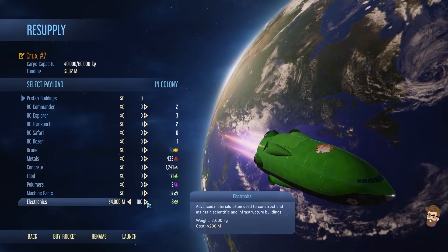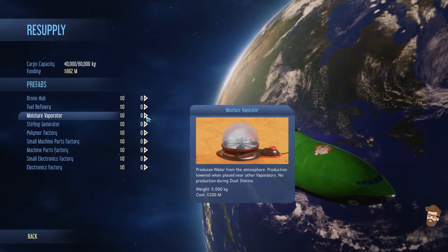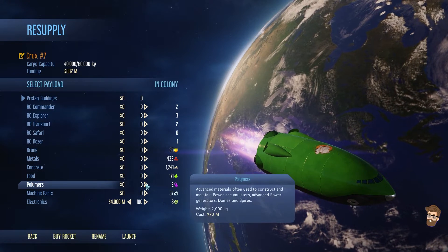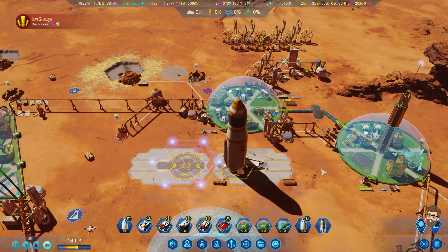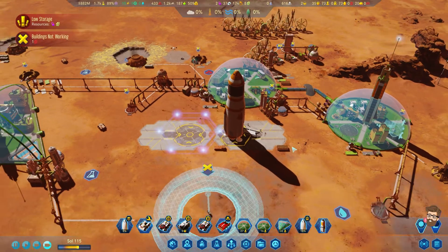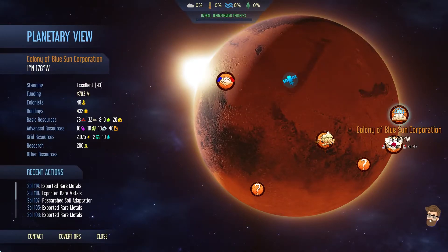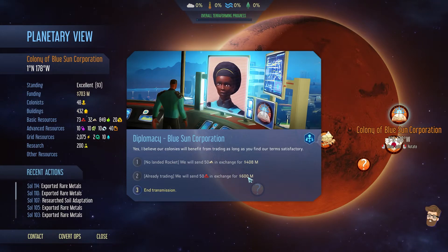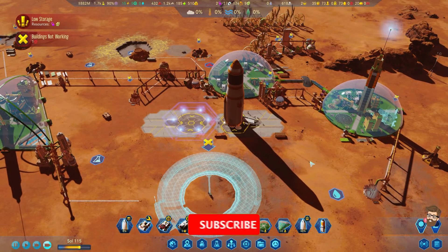One hundred Electronics. I'm still surprised that BSC is allowing me to continue doing these trades. Fifty metals — oh, that's what I'm doing wrong. That's probably the last metals trade I do with them. I need to switch over and do the concrete one. That's also where most of my metals are disappearing to — it's disappearing to another colony.